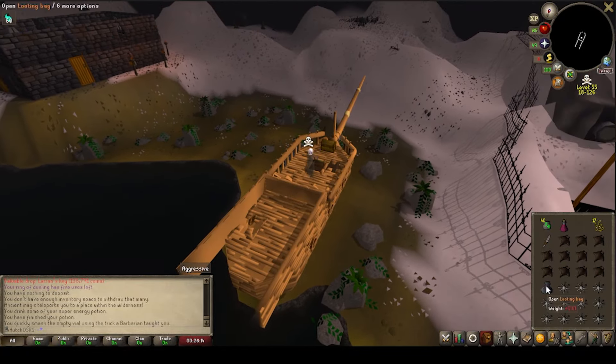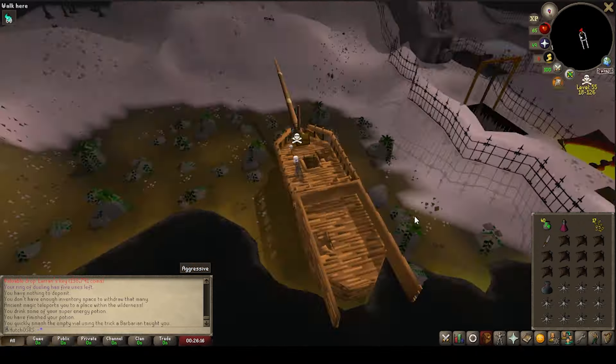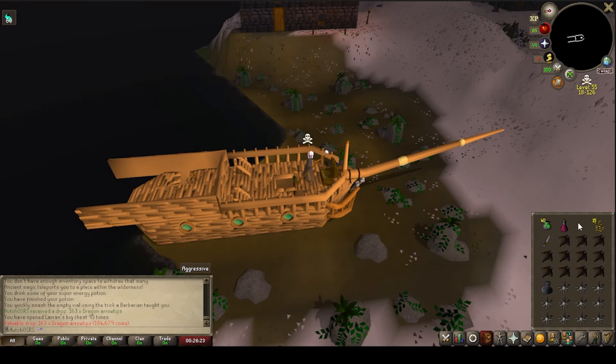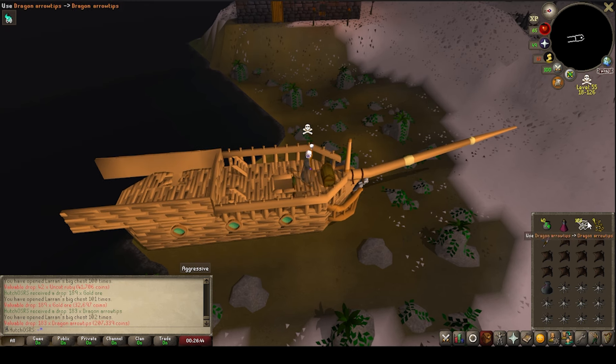Let's hope we can get ourselves some loot. Some steel bars and all that sort of stuff is always very nice. We've currently opened 95 chests. We're going to start with some dragon arrow tips. Up next we're going to get ourselves some rubies - that's always handy. Some crafting XP is lovely. Pure essence is definitely the worst loot out of them all. Rune plate legs are nice - means we've got some more GP. More dragon arrow tips would be handy for the end game. Rubies are also very very nice. Gold ore is nice, some extra gold bars for bracelets. Dragon arrow tips coming in again.